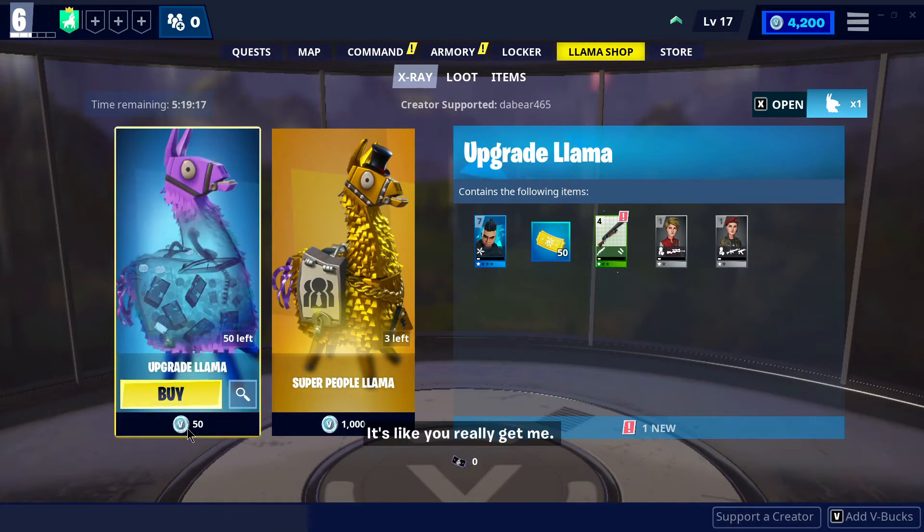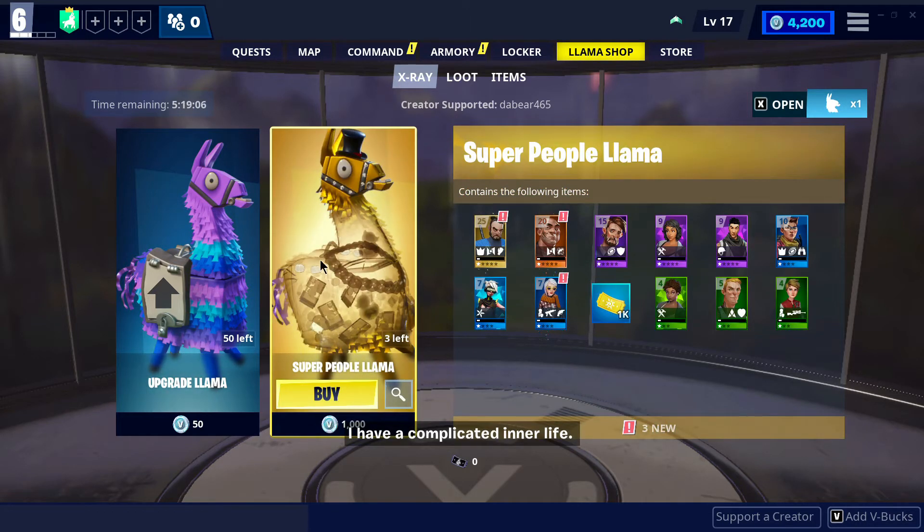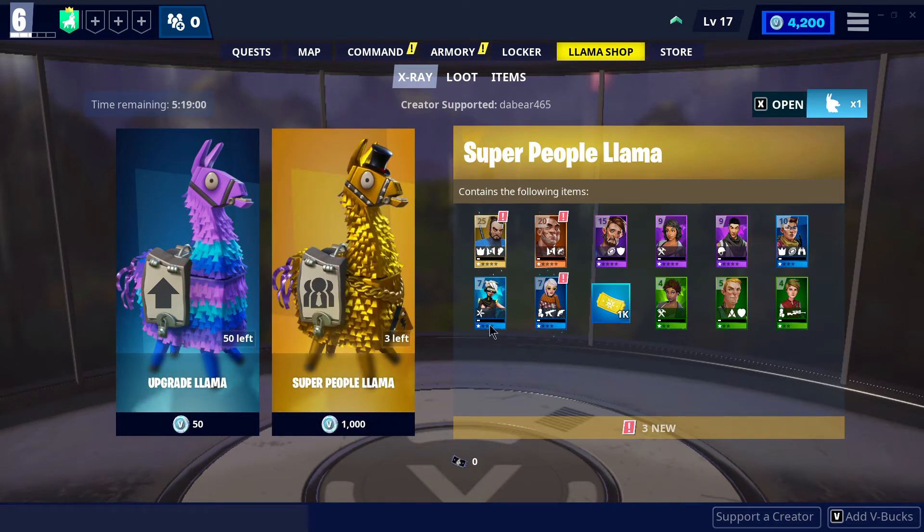You're going to be changing your squads around very often. The super people llama costs 1,000 V-bucks — that's a lot — but you do get a mythic lead survivor. These mythics are your pathway to increasing your overall power level.